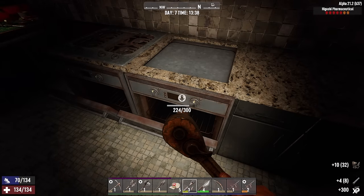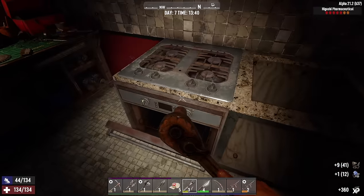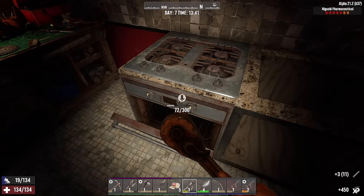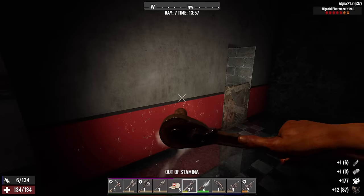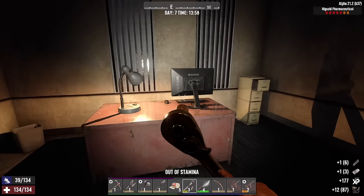We're getting mechanical parts, not electrical parts from the oven. But we are getting pipes, so that's good. I want to get these things out of here anyway. Got the springs we're gonna need from that vending machine and some steel, which is great.